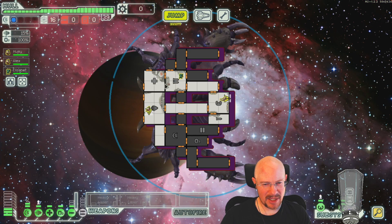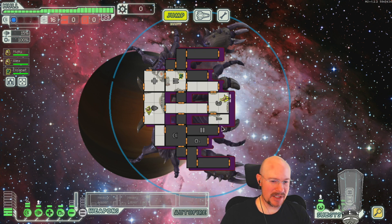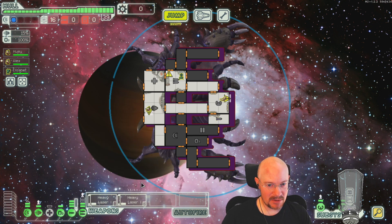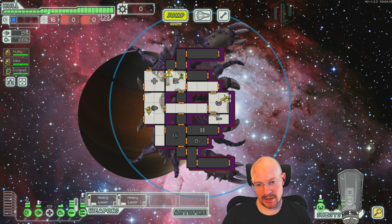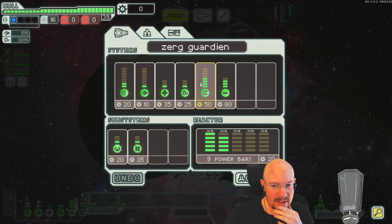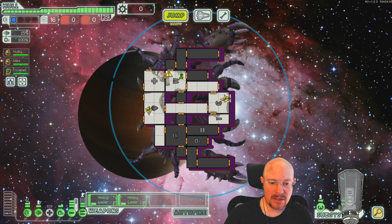Hopefully the artillery didn't break with that load — I don't think it did. Looks like we're missing the manning light image or something, which is what causes that little exclamation point. But this ship looks intimidating for sure — two Heavy Lasers and something else. The description says it's a beam, but I'm not sure about that.